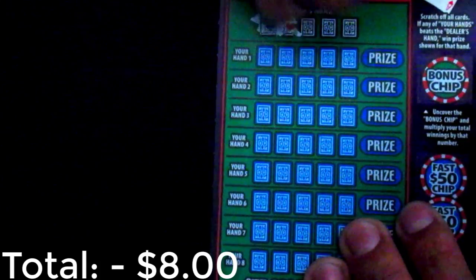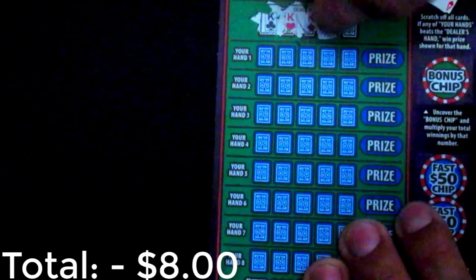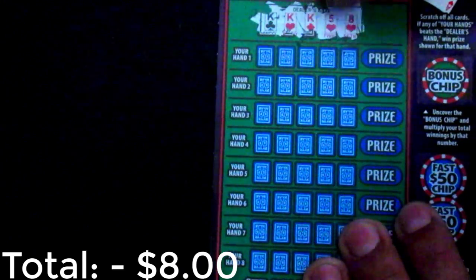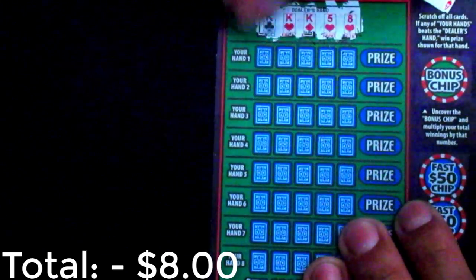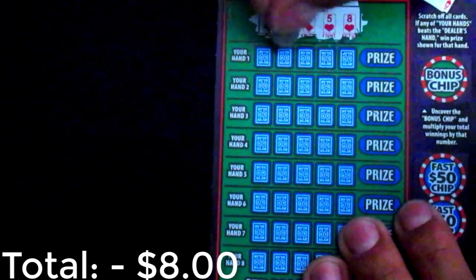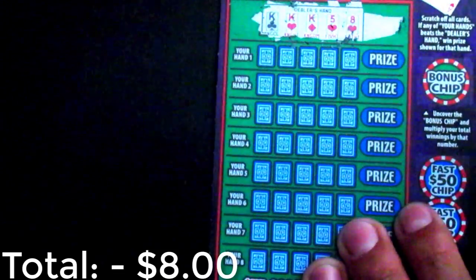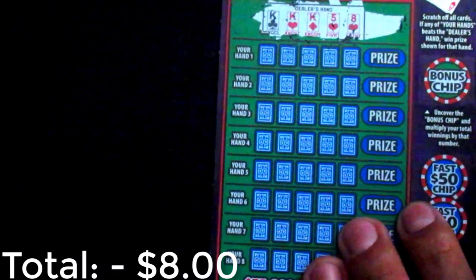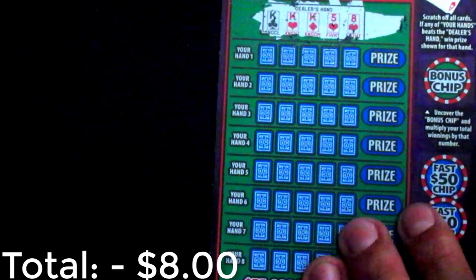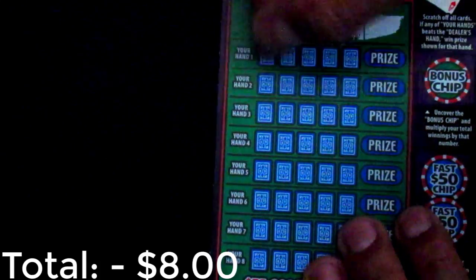Okay here we go — the dealer's hand. The dealer has a king... oh you gotta be kidding me, already a two pair. Don't you dare get three of a kind — okay, it's only three of a kind. I was like, don't you dare get a full house! Okay so that's the dealer's hand. It kind of sucks that it's so high, because the only hand that can beat three kings would be three aces — everything else loses, since king is a very high card.